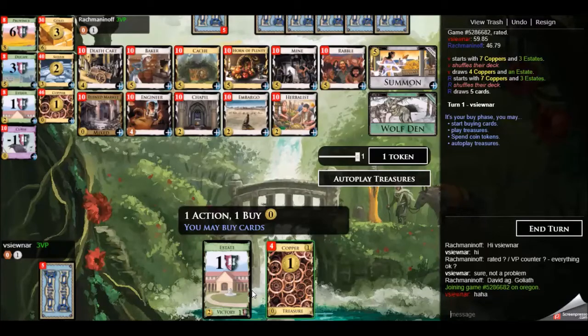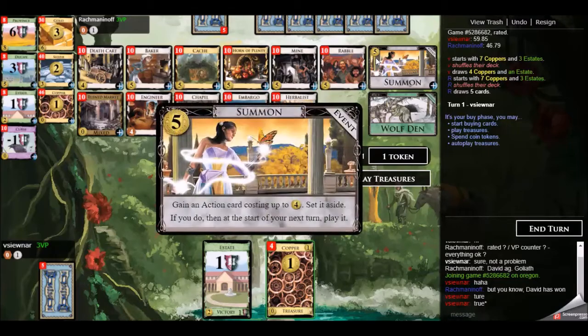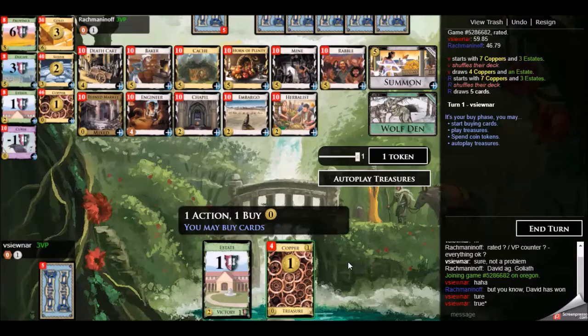We have game 5 against someone called Ratchmaninoff, not the most familiar with that name. The board looks surprisingly dull in that there's not too many action cards you would like to pick up that you could actually make use of. It seems like the only thing to do is to get as many bakers as possible and also use chapel to thin your deck as much as possible.